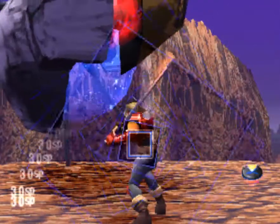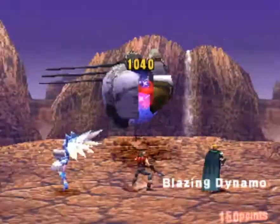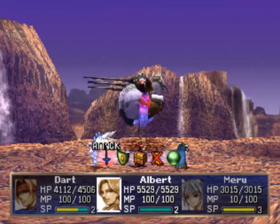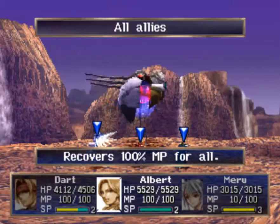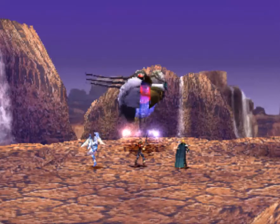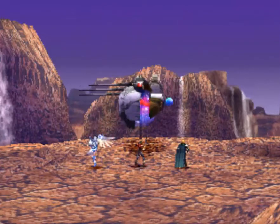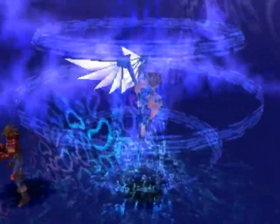Let's go and attack him and hopefully not screw up my addition this time. Dart, I think, is the only character at these levels who can deal 1,000 damage to him with a normal attack without any buffs or debuffs. Let's see - I want to use a Moon Serenade again. I'm not worried about losing out on items. It's overkill, but I want to be able to kill him as fast as I can, and I can fast-forward through these animations. I want to set up Meru to deal lots of damage.